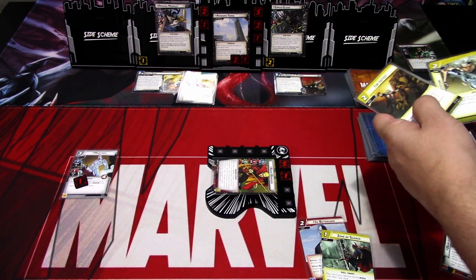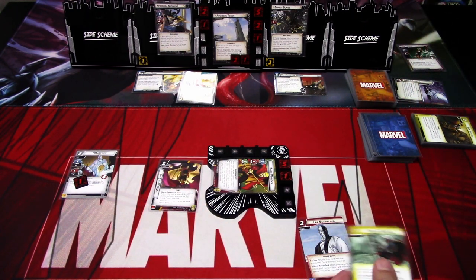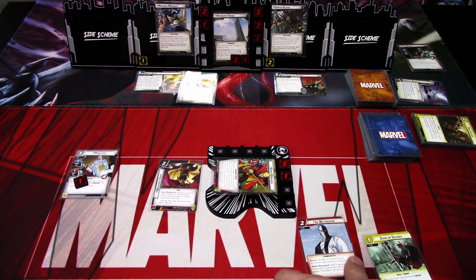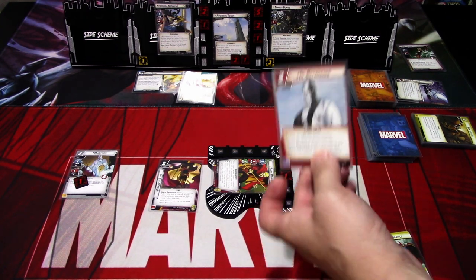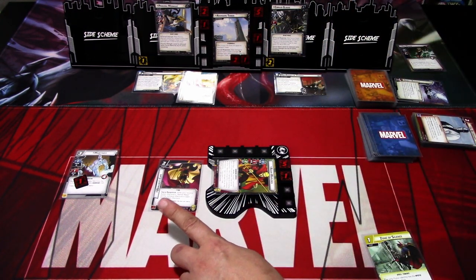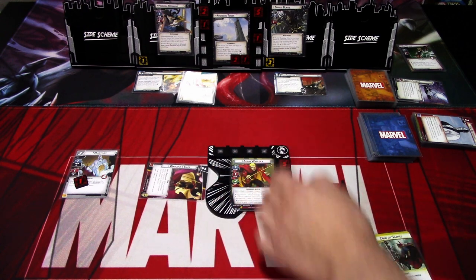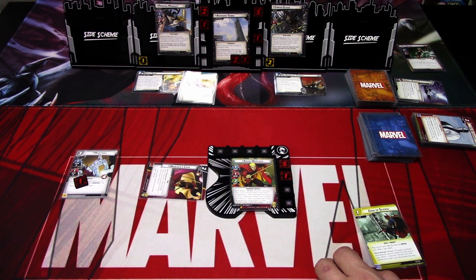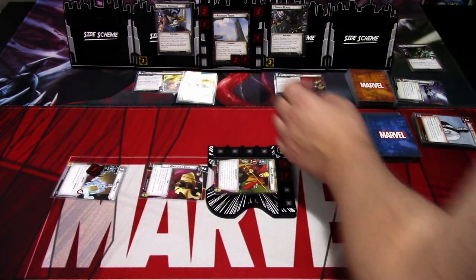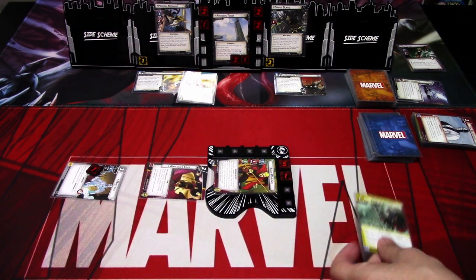Using Adam Warlock's Battlemage ability to discard an Aggression card, dealing two damage here. After resolving the Battlemage ability, exhaust Warlock's Cape and ready Adam Warlock. I think we're just hitting twice here to lower both villains — slowly burning them down. Zone of Silence can go; we want some attack spells for next turn.